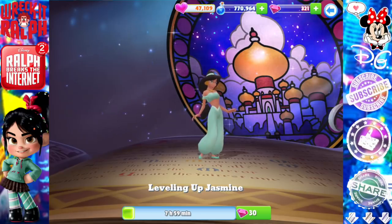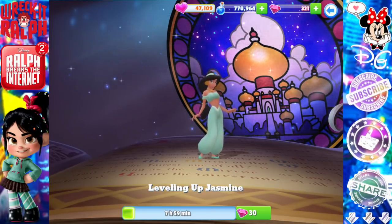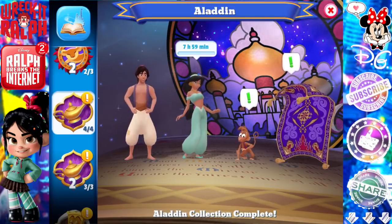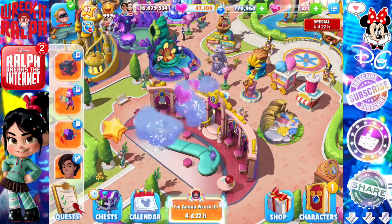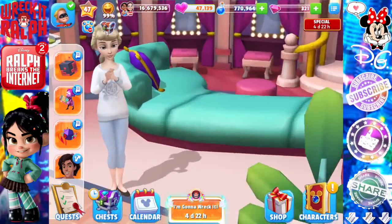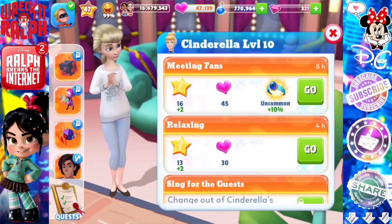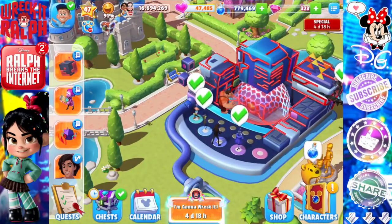Now I'm going to level up Jasmine again so you guys can see her welcome screen again — I thought that might be fun. And especially since I want to use up some of my event currency right now, because I actually have a lot of it. I've done super well in the event and I want to spend some of it.